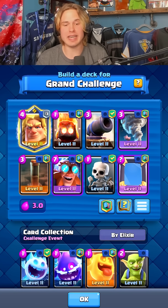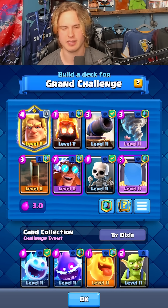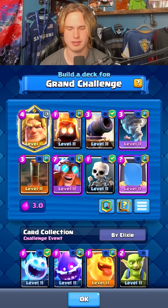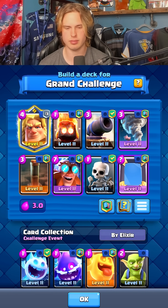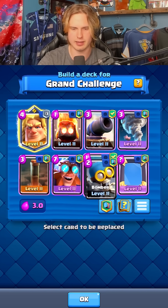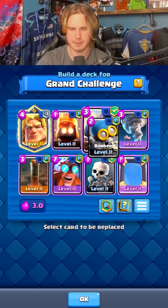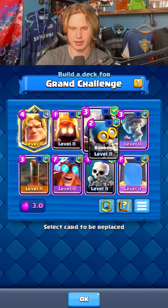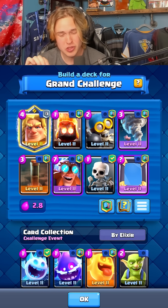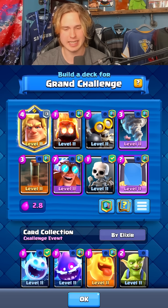10 wins but I need to go even cheaper right now. I think the only way we go cheaper is we need to take the gold knight out — either gold knight or cannon has to go and I think we need the cannon actually. I'm actually gonna start off by taking the cannon out, I'd rather have the golden knight so I can mirror my E-Giant and have three-card cycle. So we're gonna put berry back in instead of cannon — now we're down to a 2.8 average elixir E-Giant deck.